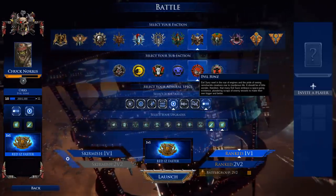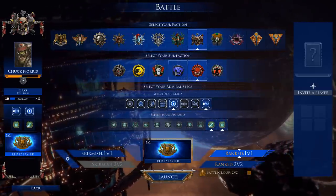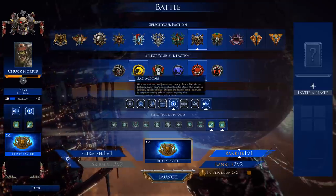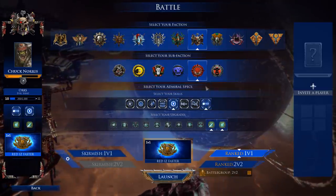In this one-versus-one match, we're going to be playing the Orcs. Much like Chaos, Orcs actually have unique sub-factions: the Evil Suns, the Goths, the Death Skulls, the Blood Axes, the Bad Moons, and the Orc Pirates — all have unique abilities at level 10.